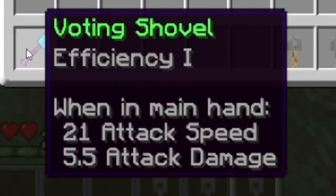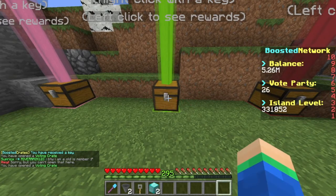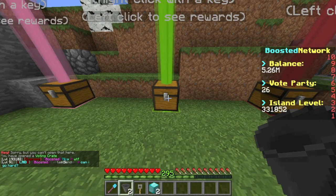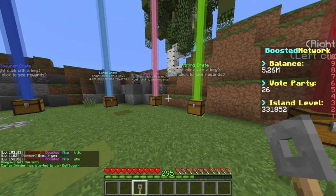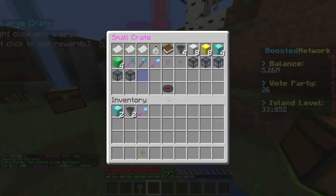We got ourselves a shovel. Let's just spin the rest of these. We got ourselves a shovel and a hopper and a diamond block, but let's go and check out this crate key. We got ourselves a small key. Small crate keys are not that great, but they're still pretty good — it's better than the voting crate key.